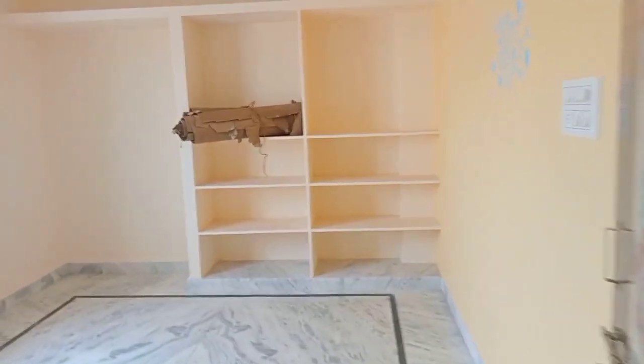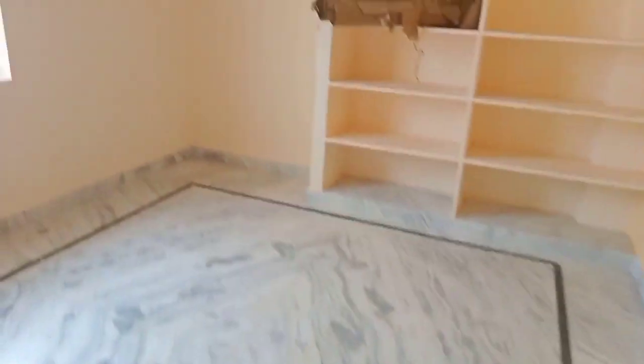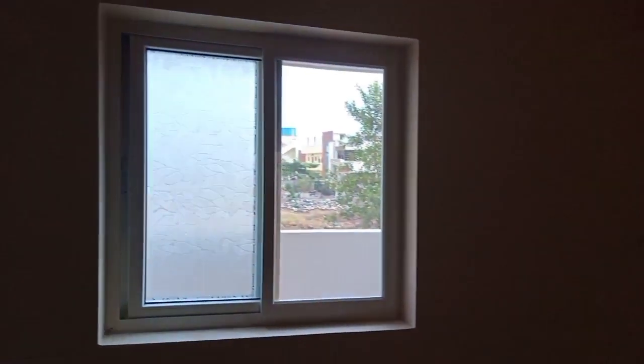This is a G Plus 1 house. This property is a G Plus 1 house, 156 square yards. The size is 28 by 50. This is the attached washroom. This is a 2BHK.